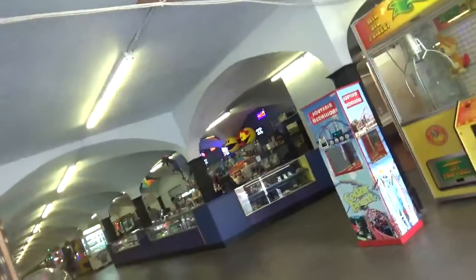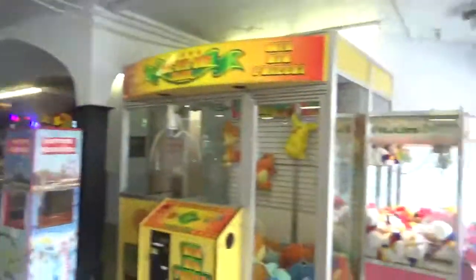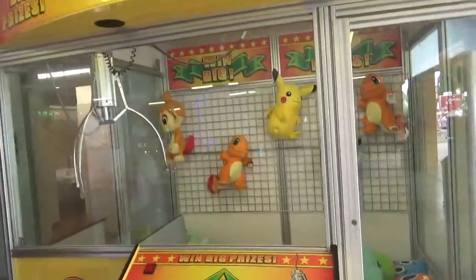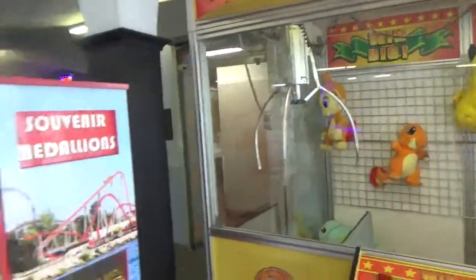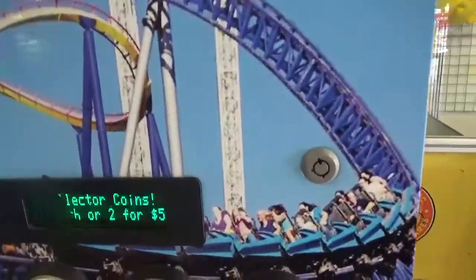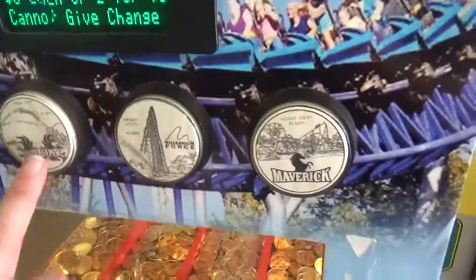Take a look at this place. So like I said, this is a humongous place in here. If you take a look at this side here and you walk in on the right side, we've got Pokemon Crane. Look at this - big, big crane. Souvenir medallions - it's $3 each or two for five. You get Cop Throat, Gatekeeper, Millennium Force, and Maverick. Nice.